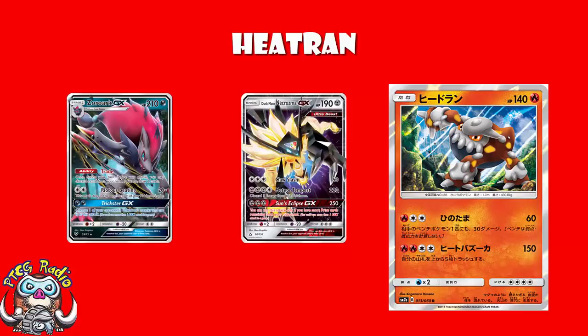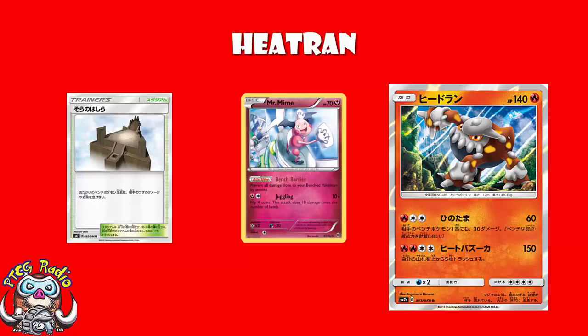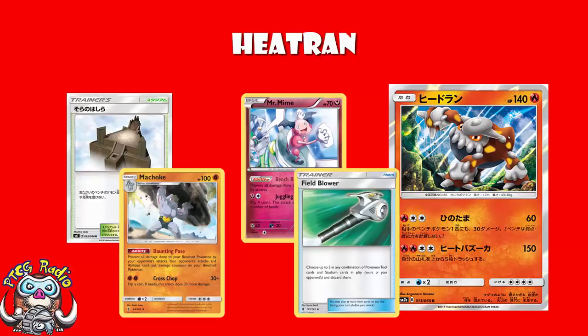And remember that with your 140 HP, Zoroark will not be one-hit KOing you. So after you've done the 30 to the bench, you're then two-hit KOing. 30 bench damage is nice, and we're losing Mr. Mime, so it's going to be much more difficult to block bench damage. We are having Sky Pillar coming out, which is a new stadium which will protect you, and we've still got Mach Oak, but Mach Oak's a stage one. And you can always use Field Blower to get rid of Sky Pillar before you actually do the attack. We don't have anything really reliable like Mr. Mime to stop this bench damage happening, and that's actually kind of cool.